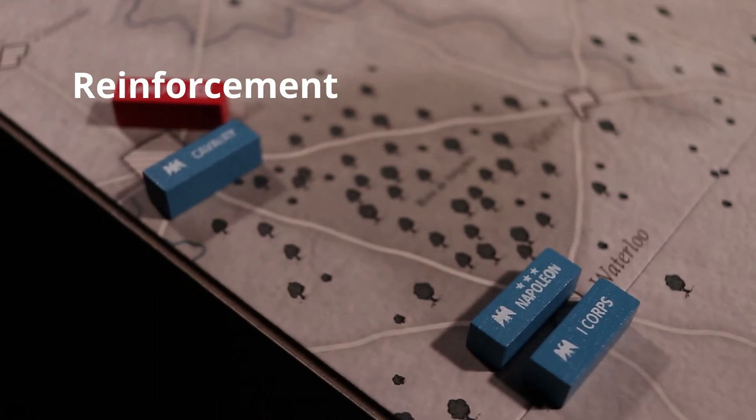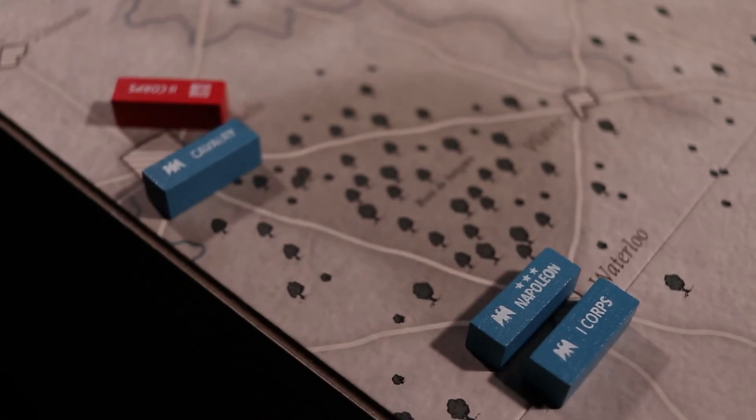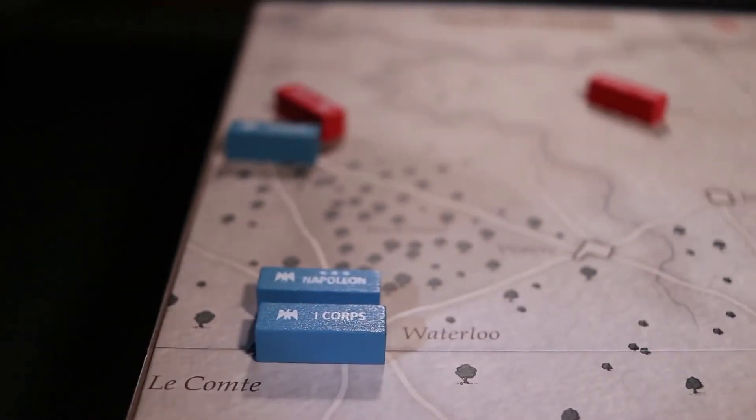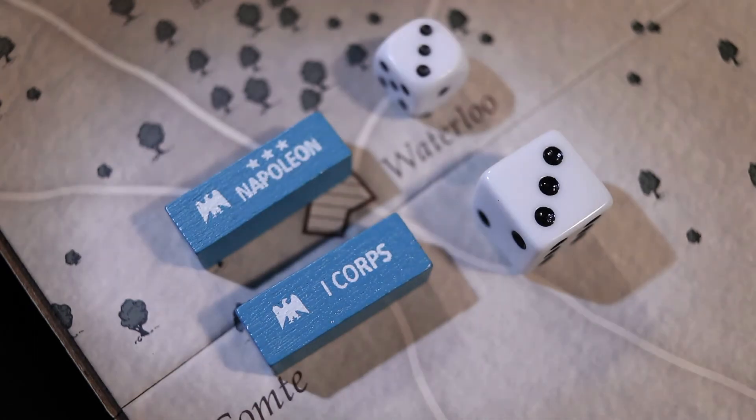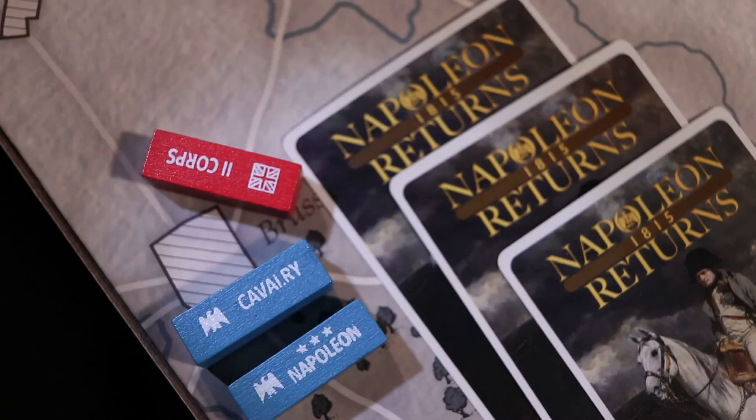A combat occurs in Brussels. After the first round, Napoleon and the I Corps are located nearby in Waterloo. A die is rolled for each unit in the attempt to reinforce the French in Brussels. The I Corps rolls a three, which is higher than their tactical rating, so they stay in place. A three is rolled for Napoleon, which matches his tactical rating, so he can move. This adds three combat cards to the French player's hand, as it is based on Napoleon's tactical rating. The I Corps may attempt to reinforce at the end of the next round of combat, assuming there is no winner.